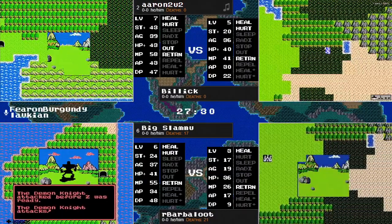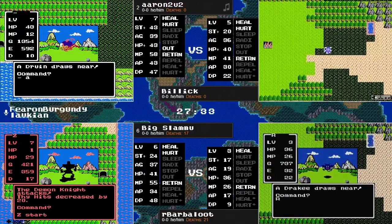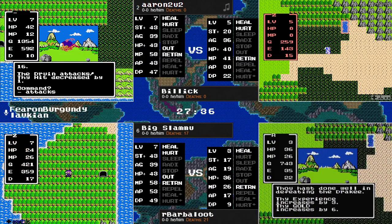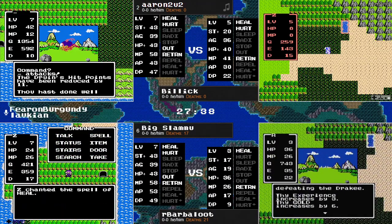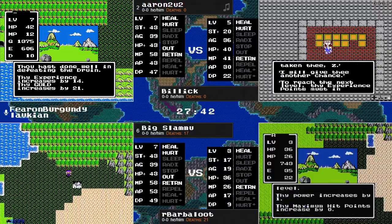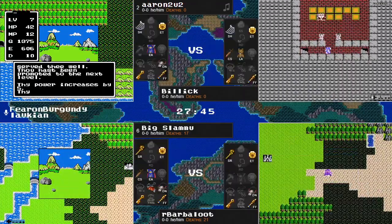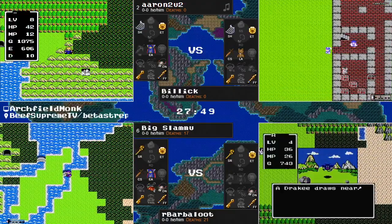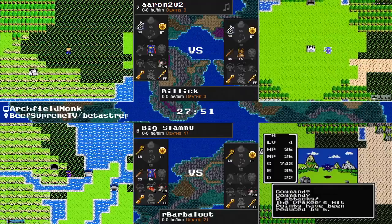Gets away from the AK-47, only to get back attacked by a demon knight — survives with one hit point and gets away again! Preserving his position on the map, something you always want to do when you're far away from home. Here's a cave.